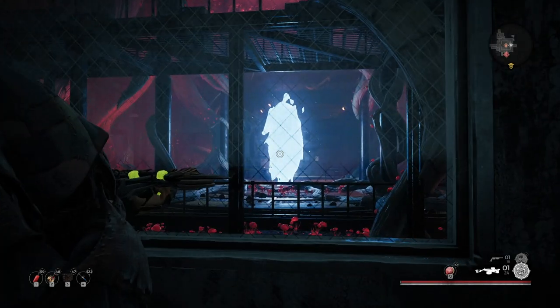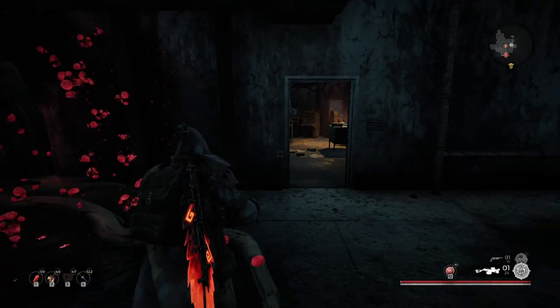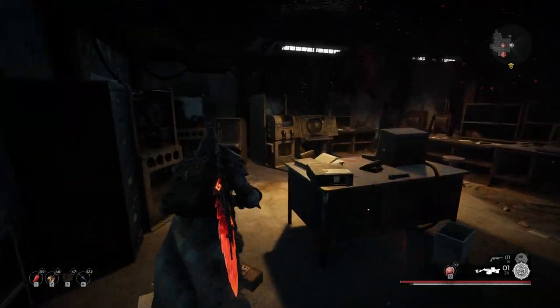On one side of that floor, you will come across a small office labeled Main Bay. This is where you need to be for this secret.